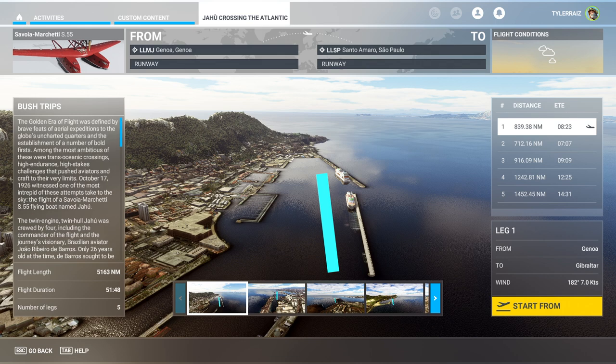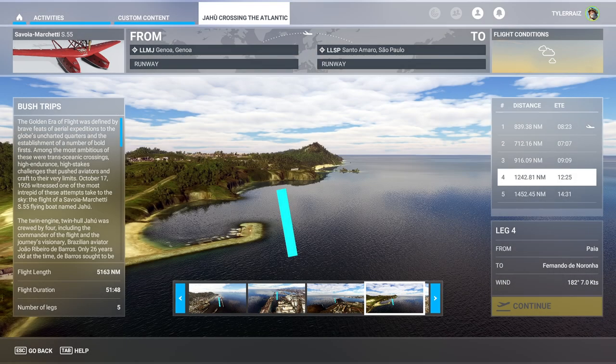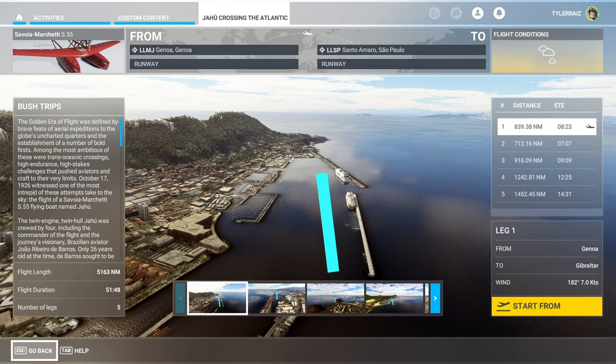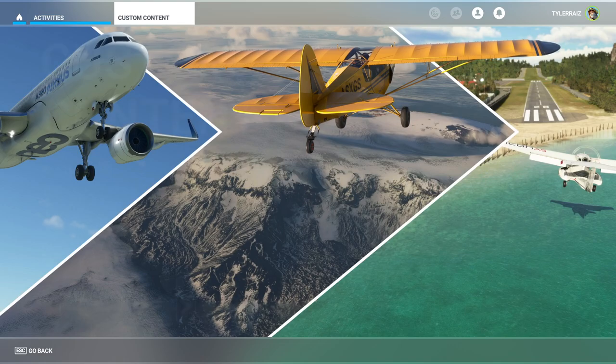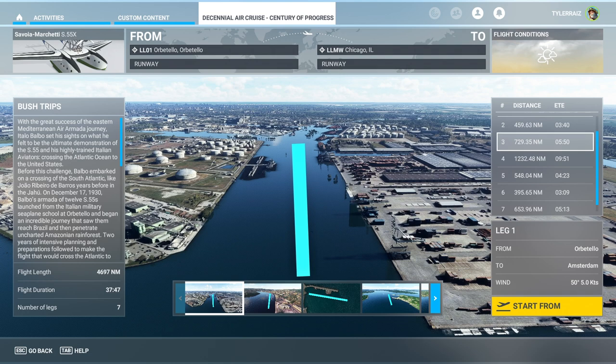If anybody were to want to undertake that, they've got it all sorted out for you — where your landing locations are, and the little blue stripes indicate where you're going to be landing. I don't have the time; maybe if it was the right day I could do an eight-hour flight, but a 14-hour flight is probably pushing it. Most of them are unreasonable — this one has legs of five hours, three hours, five hours, and a nine-hour-51-minute one, totalling 4,697 nautical miles with an expected duration of 37 hours.